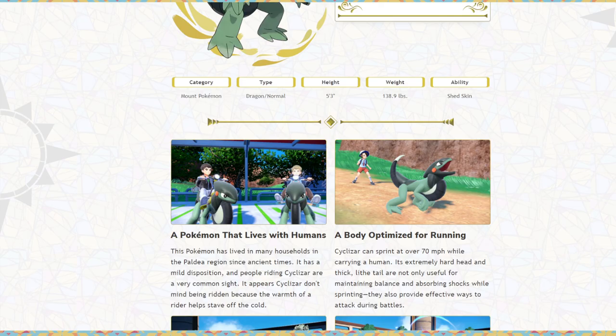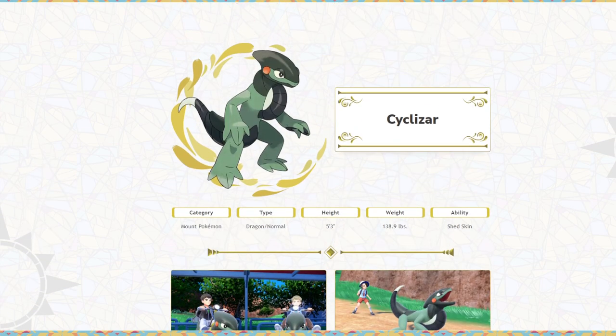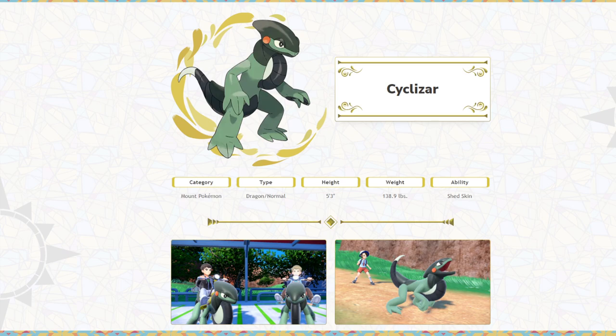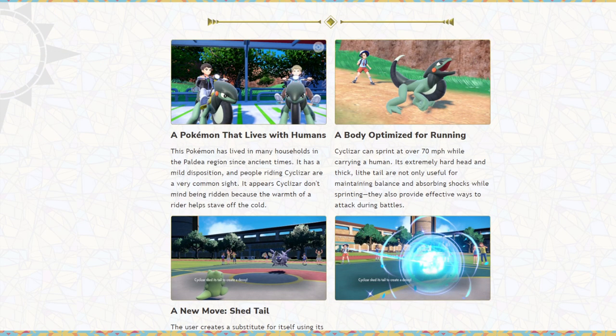Hey guys, post-production Margos here. I completely forgot to talk about the new Pokemon, so I'm just going to throw this in at the middle of the video. Cyclizar — Normal/Dragon type Pokemon. Pretty cool ability: Shed Skin, which is pretty useful for blocking burns. It looks like a physical attacker in my opinion, and one would imagine it'd be a decently fast Pokemon. I don't know how great it's going to be in the competitive scene. I don't think it's going to be a legendary Pokemon because from what I can tell, it's super common within lore.